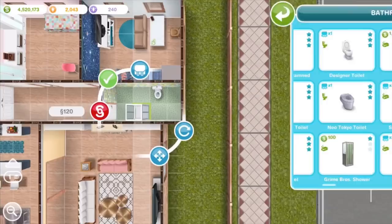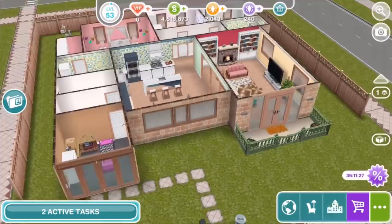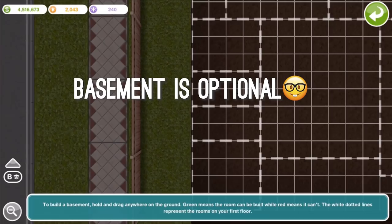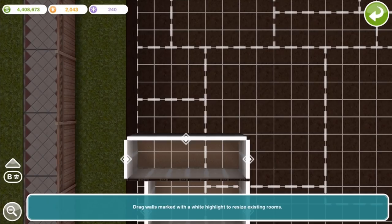That is basically the first floor done, and you could call the house done here if you wanted to. I want to put a basement in, but like I said, the basement is totally optional. Basements are expensive, and in order to unlock them, you'll first need to complete a whole bunch of quests — the patio quest, then the multi-story renovations quest, and then the balcony quest before you can do the basement quest. So it's a lot of work to get there, and then they are expensive once you do, but they add some nice bit of space to a house.